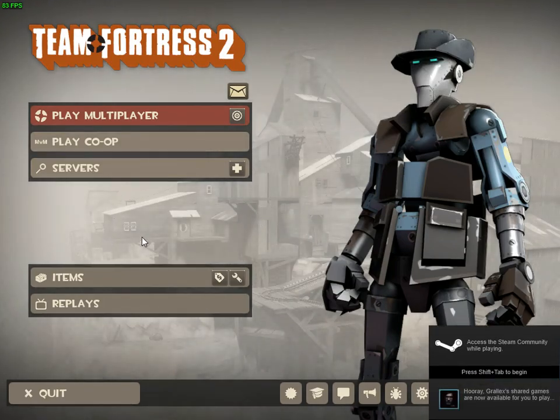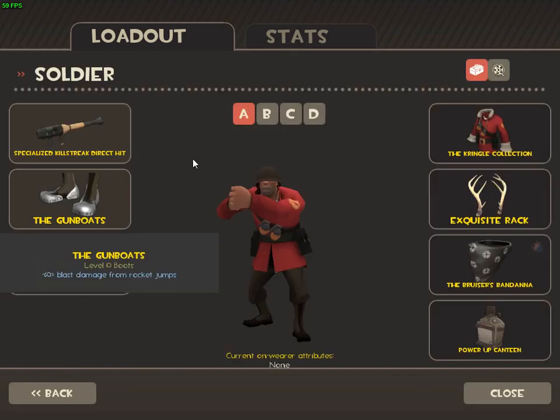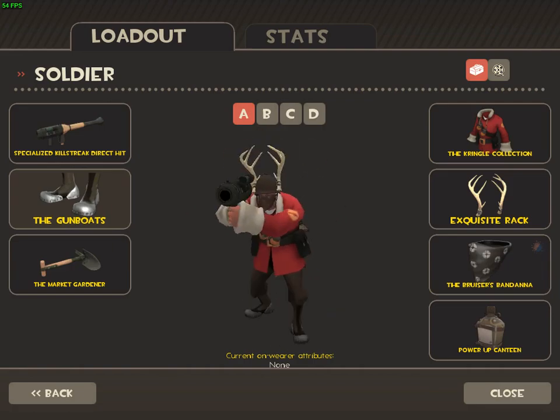Hi guys, I just wanted to make a quick video to show how to fix your weapon sheens if you're stuck on mat_dxlevel 0. So it's really easy as you can see right now. This is a specialized kill trick — I can't see my sheen, it's mat_dxlevel 0, it looks kind of terrible.